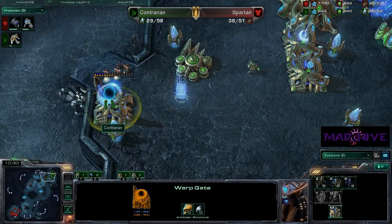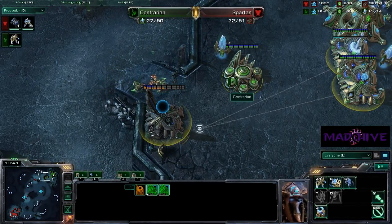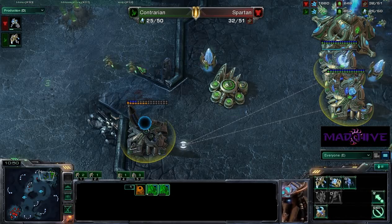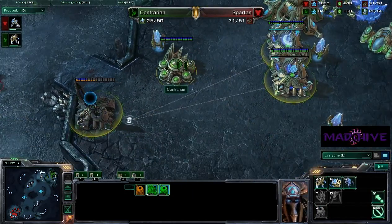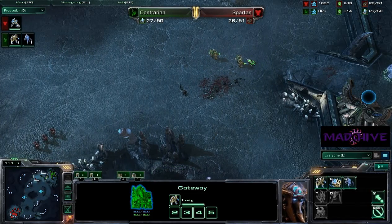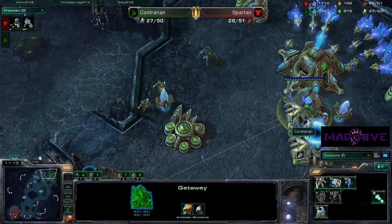This zealot is just sitting here not training — he's got quite a bit of minerals stored up, he should be warping in some zealots. He's sending his zealot out and here comes the next wave of marines. He doesn't have his warp gates finished yet — he's got one warp gate. Spartan sent these marines forward, he could take out those two zealots really quick, but he's not going to do that. Now we need to get this gateway up — he's trying to reestablish his base.